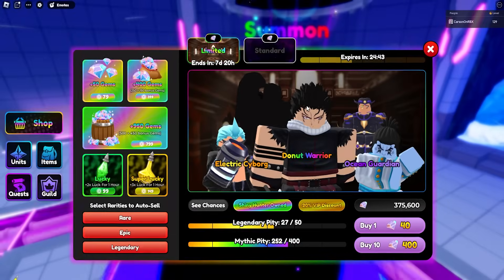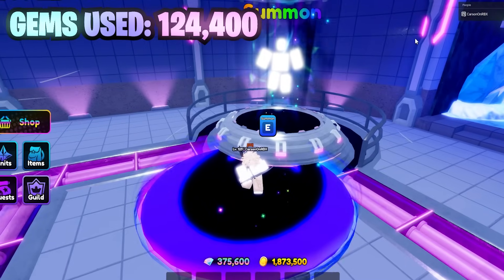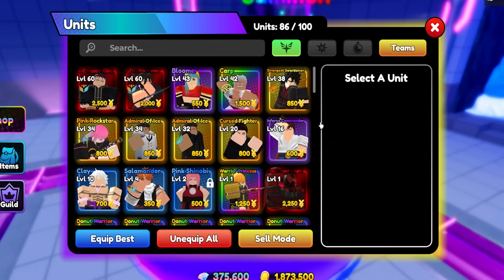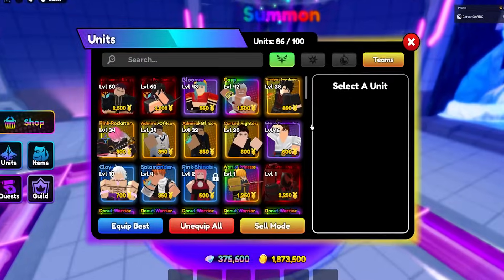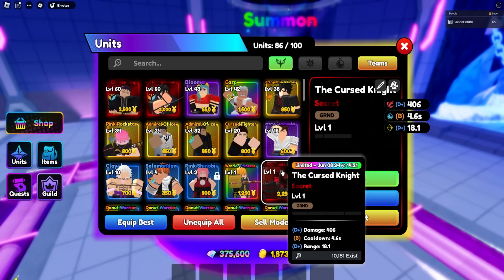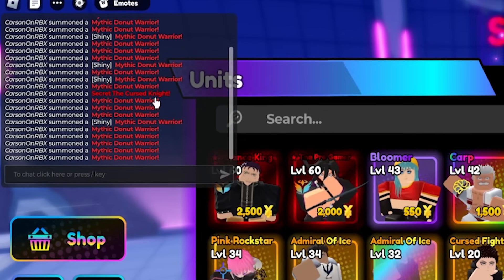One hour later. Okay, about 125,000 in. We're gonna go and check the inventory right now - I just took a shower real quick. Before we had nine Shiny Mythicals. Yes! Let's go! Oh my gosh, we got it. We got it - I wasn't here for it, but we got it. Oh look at the chat - summon the secret curse tonight. I was not paying attention.